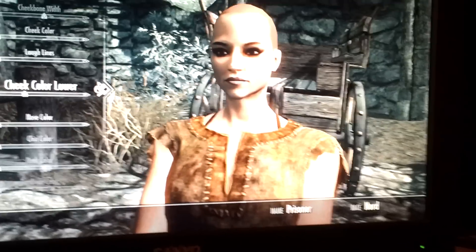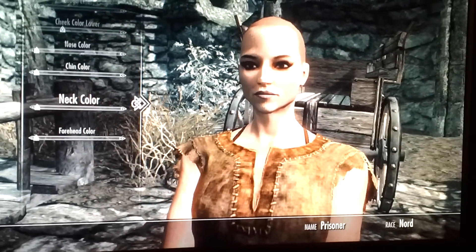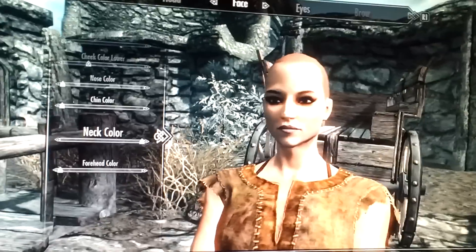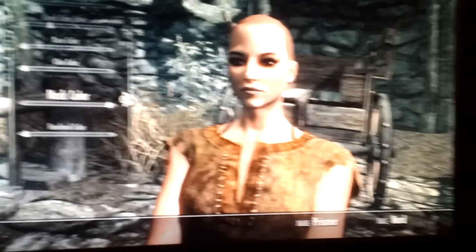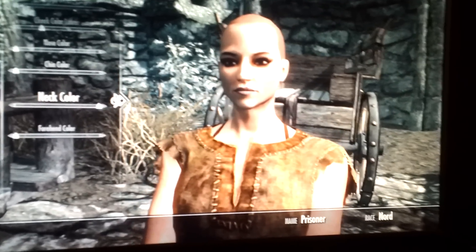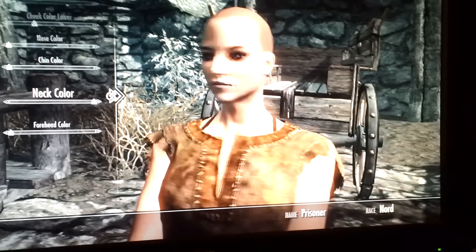Now go to neck color — neck color is important. Make it as dark as you can. You want to know why? It makes her face look brighter. That's that technical stuff — what you know about face brightening? She's still looking good.